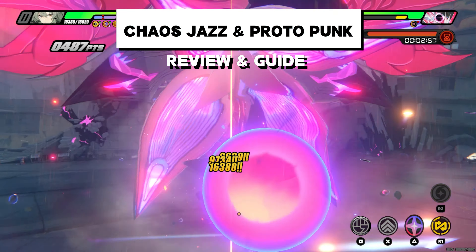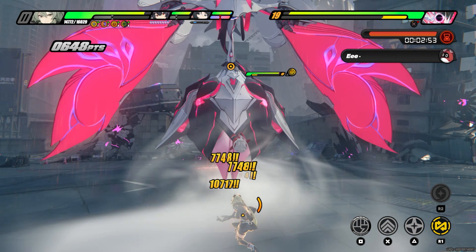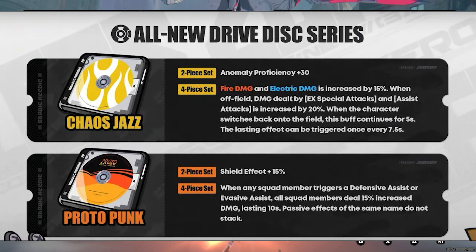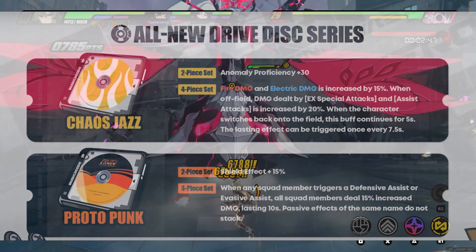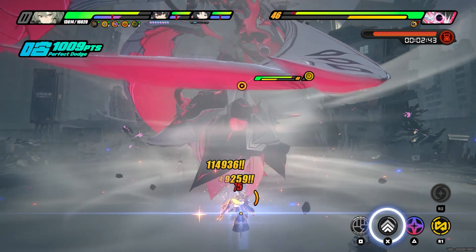What's going on guys, this is Spooky and this is another Zenless Zone Zero guide talking about the new drive discs Proto Punk and Chaos Jazz that recently released in version 1.2. I'll be talking about whether they're worth pulling for and farming or using your resources at Elfie, or whether you should not bother and just stick to the discs you've already been farming.